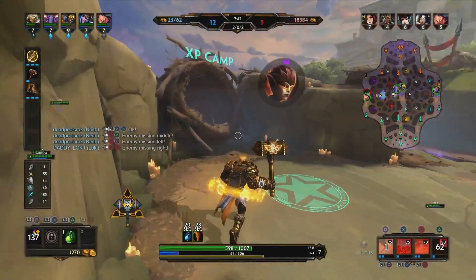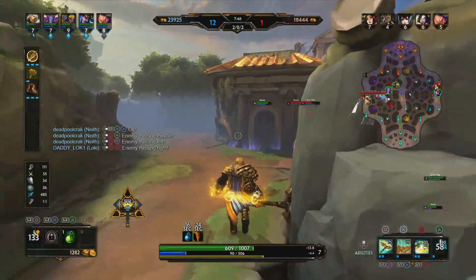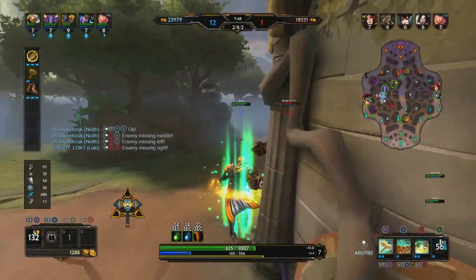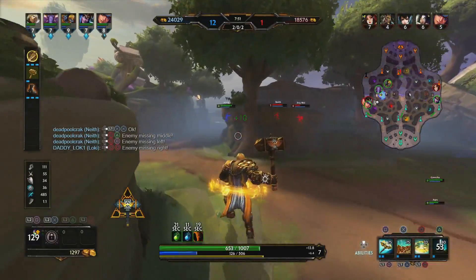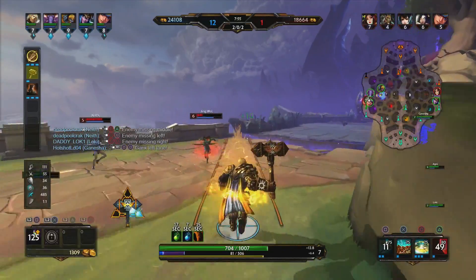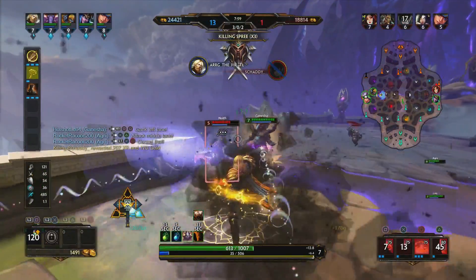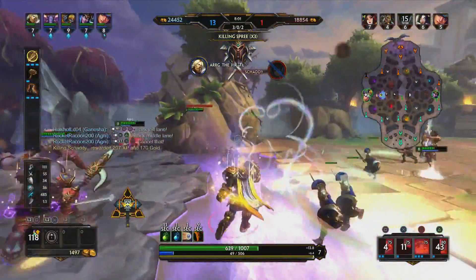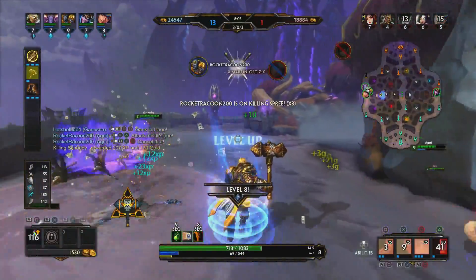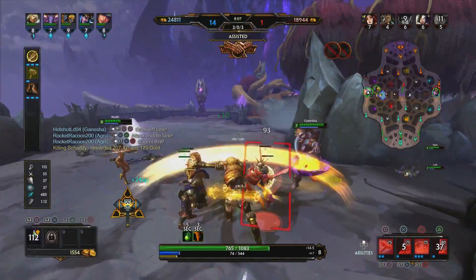Ganesha's heading to mid. Let's go ahead and continue our farm. I'm out of mana, but with this mana potion going and my health potion going, we should be able to make something happen in the duo lane. We head over there — Nith, she doesn't stand a chance, and we're able to delete her. Agni and Ganesha headed over and we deleted it.